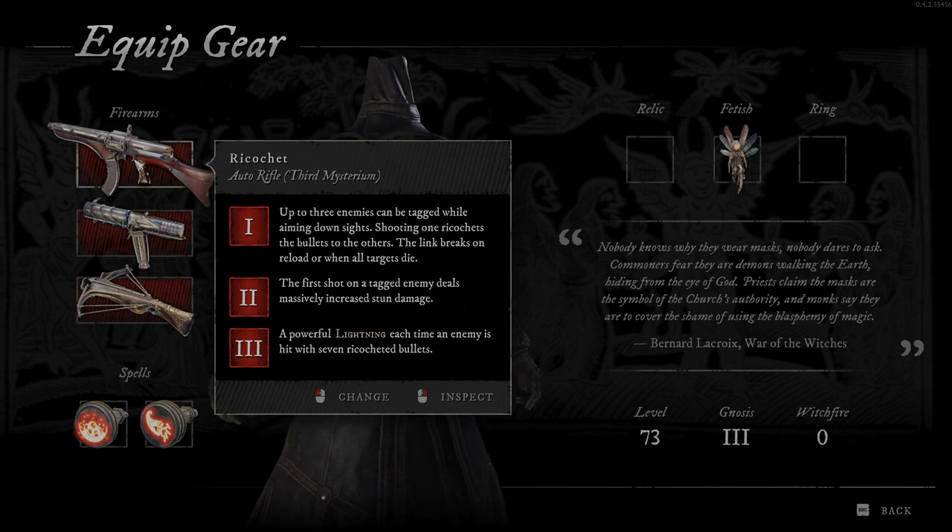The second Mysterium says: the first shot on a tagged enemy deals massively increased stun damage. So if you tag 3 enemies and then shoot each one, you're gonna stun all of them.